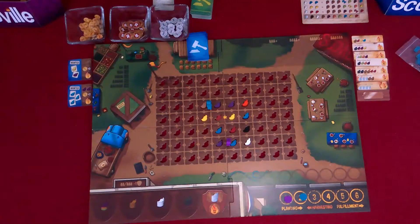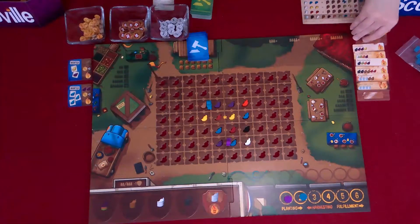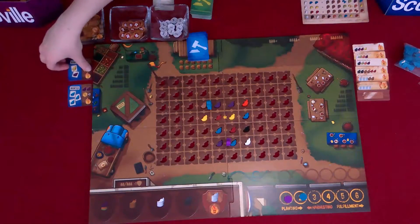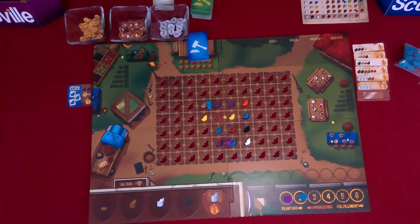Fulfillment phase — we need to see if we fulfilled any recipes. I get to see first. I have a brown, a red, a yellow, and a blue, so I get that first recipe off the top. And I also have a fulfillment — with a yellow and a purple, I'm getting dirt and I get three of the money.